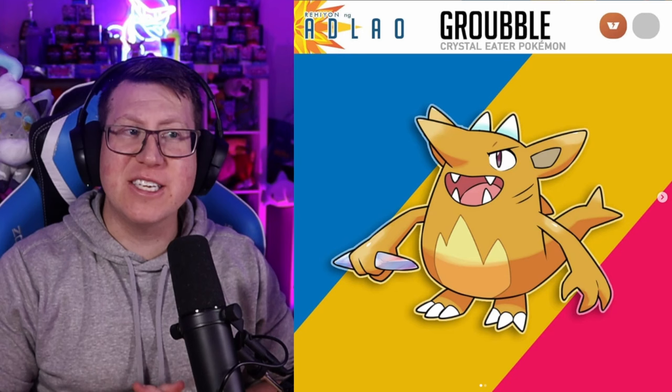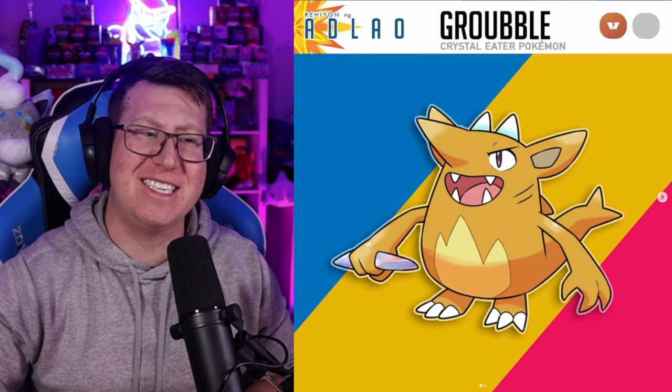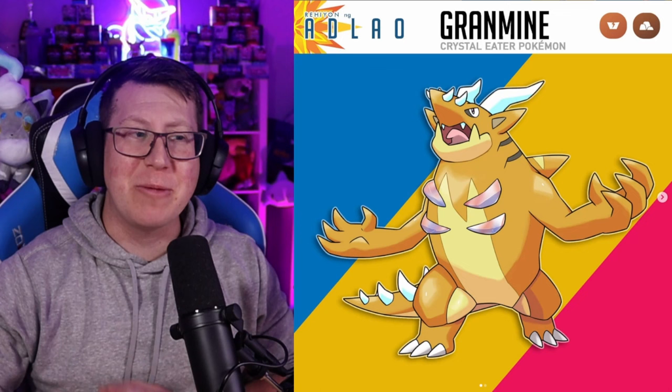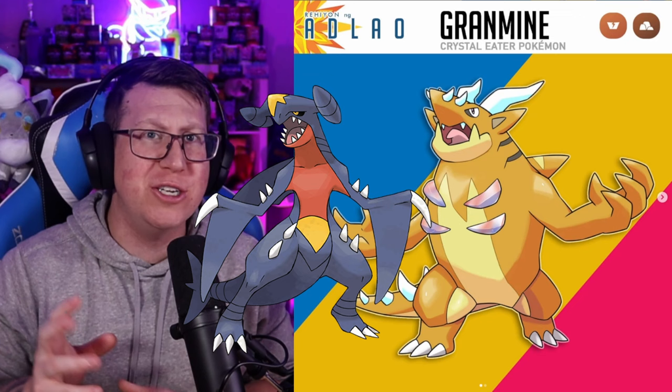Next is Grubble, which is a Ground type Pokémon that looks kind of like a bit of a goblin, but it actually likes to steal diamonds and gems. It evolves into Grublin, which looks a bit more like a dinosaur with a big fin on its back — definitely getting Gabite vibes here. We can see that fin stays and the face kind of looks like a Garchomp as well. Those gemstones are on the ribs and it's also got a spiky tail.